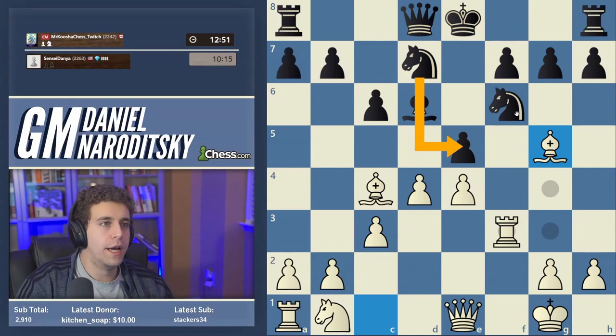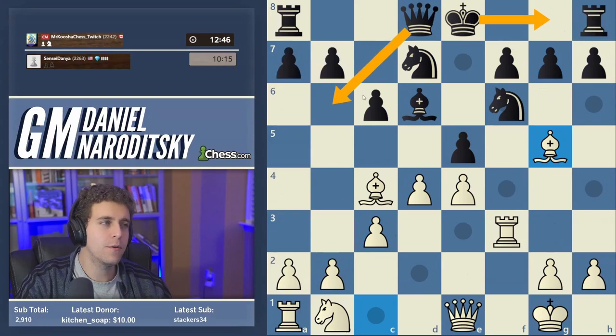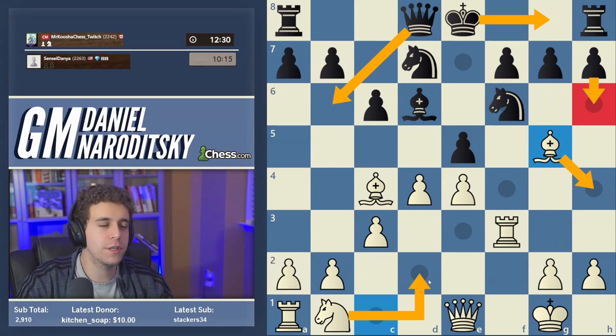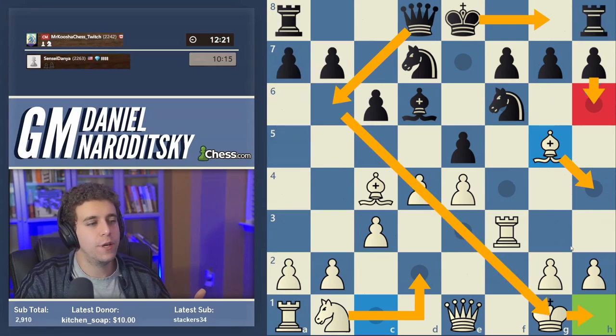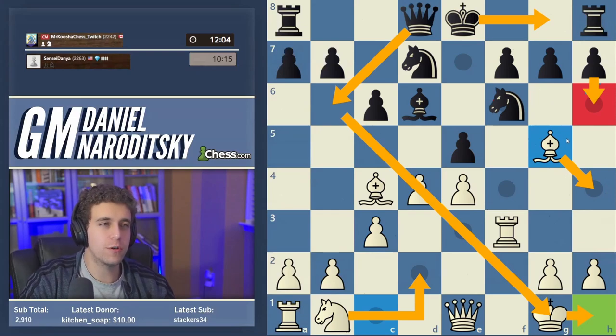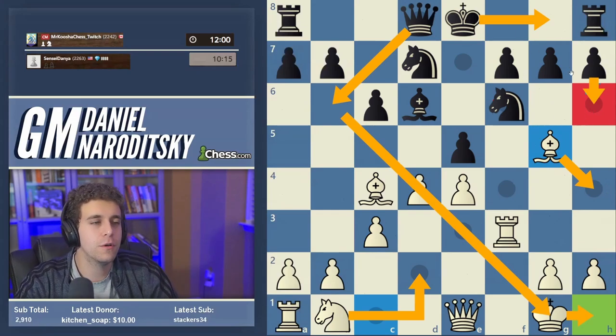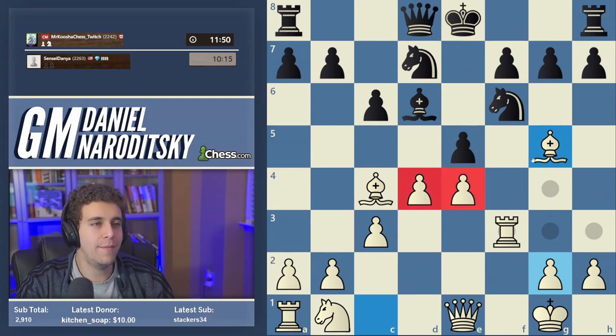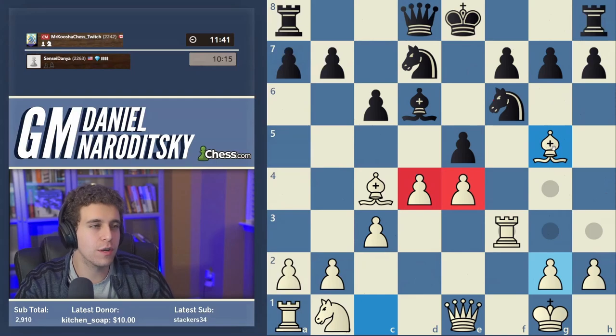I'm expecting either castles kingside or queen b6. If black plays h6, we'll just play bishop h4. The next move is knight b1 to d2 to complete our development. It would be nice to throw in king h1 so that if black plays queen b6, we have more flexibility — the d4 pawn won't be pinned. It's a pretty simple position to understand — no mystery. I'm playing to complete development and start the kingside attack once black castles; Kusha is trying to hurt me while I haven't completed development.